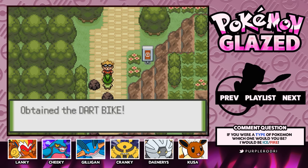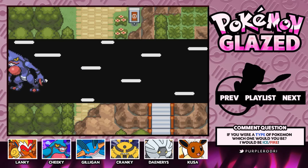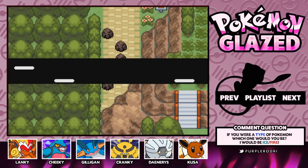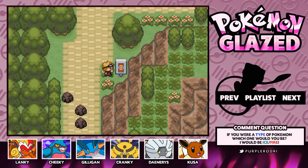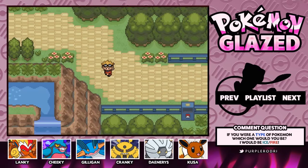We got ourselves the Dart Bike — so very cool, guys! The Dart Bike will definitely be helping us out, and I am all aboard that. It looks like there are some rocks here that are breakable, but I'm not sure what exactly these rocks are doing here. This is pretty much just a dead end. We are done in the Safari Zone for today — I don't think there's gonna be much left for us to do in this place.